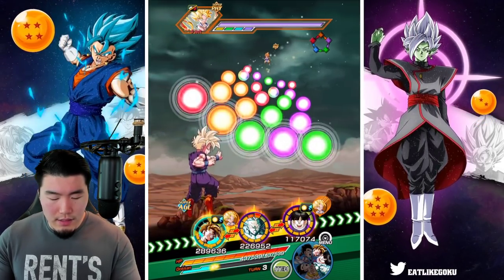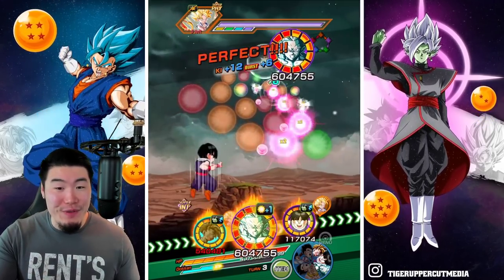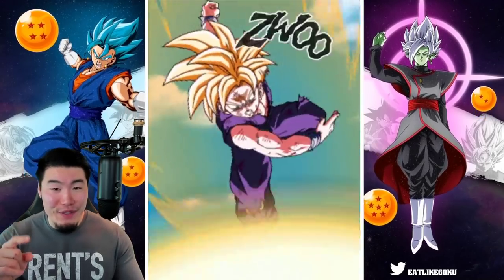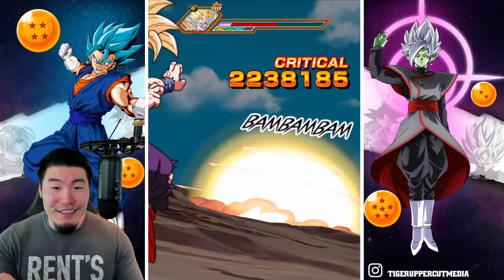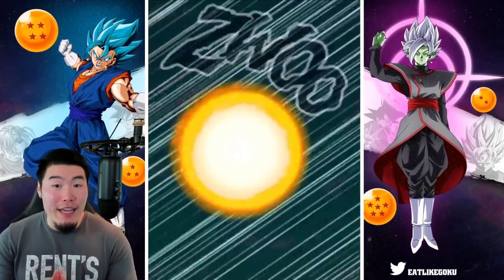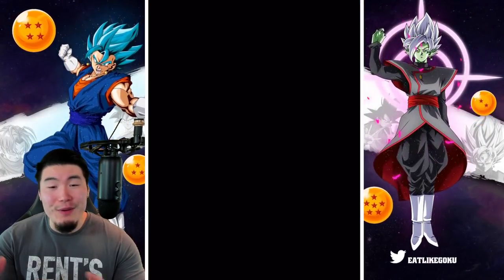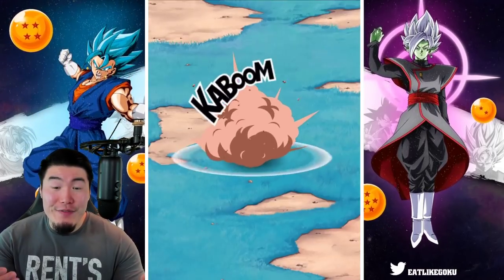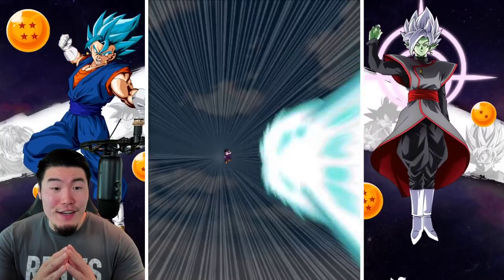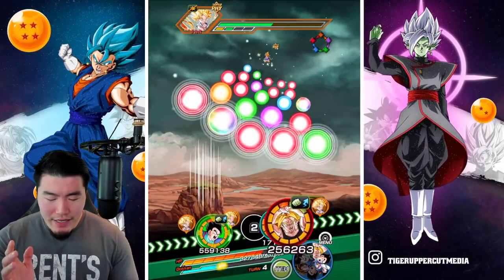We'll give some orbs to the AGL Gohan first so now we can get 6 orbs and a 24K super — perfect. INT LR Gohan at 5.8 million with 6 orbs and 50% support. He has a very high crit chance — 42% chance to crit — but he's just not doing it right now. We're going to get supered. Better than I expected, I'll say that for sure.